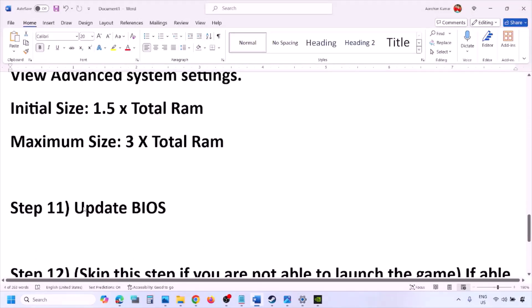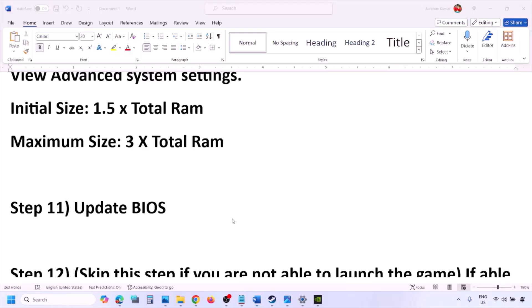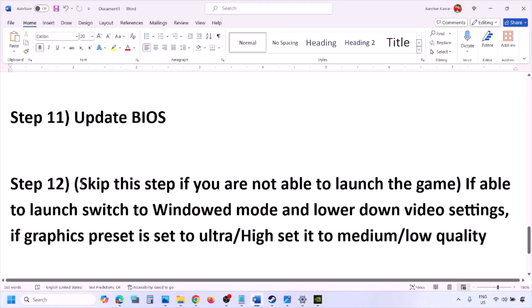The next step is to update the system BIOS. Go to your system manufacturer's website — Dell for Dell computers, Lenovo for Lenovo, etc. Select your model number, find the latest BIOS update in the software and download page, and install it. For laptops, make sure the battery is above 10% and the AC adapter is connected before updating. Do not unplug the power cable during the BIOS update. After the update, log into the computer and launch the game.